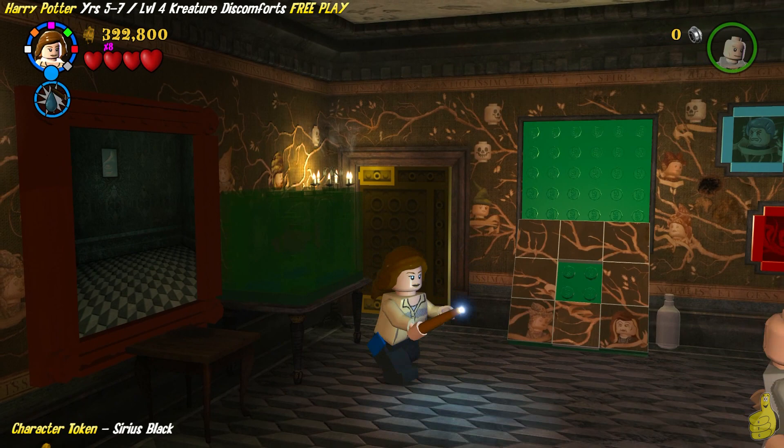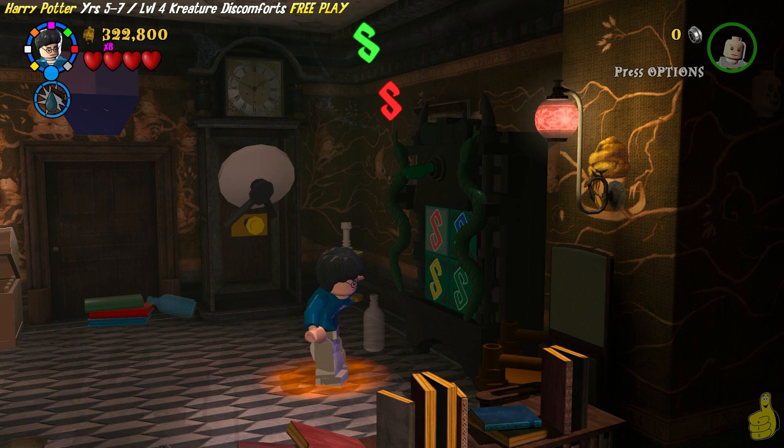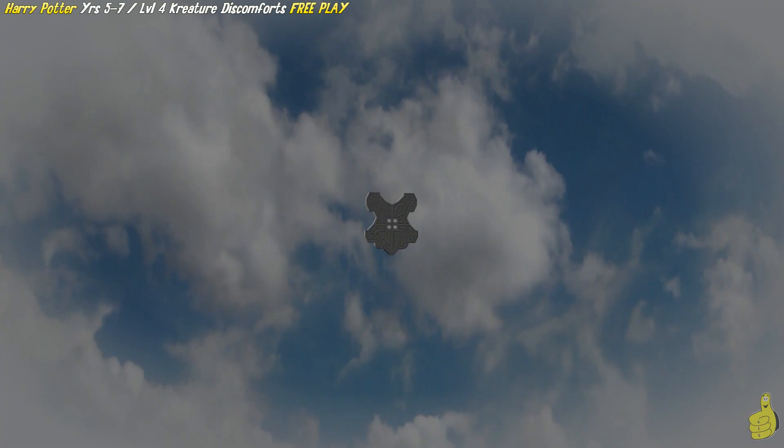Last but not least, we need to use Parseltongue on the far right puzzle box. Once we get the brick needed, paste it on the wall for the final one. Watch that step — it's a doozy. Look at that — we've got the full thing up. Booyakashow! That's it — it's the final totals.